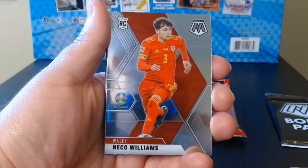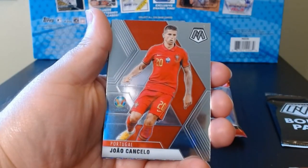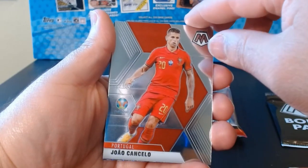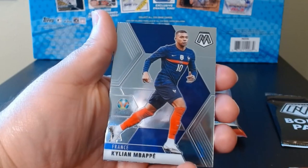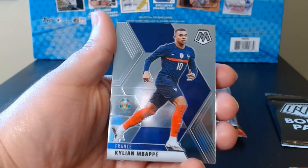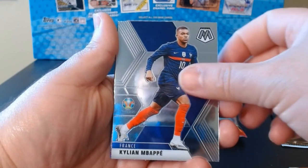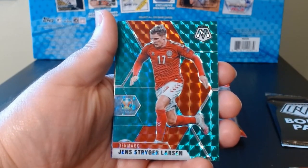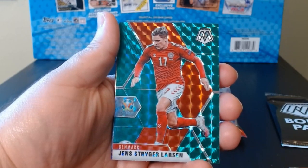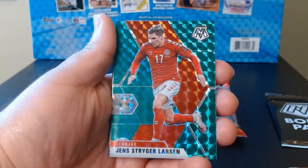Zaniolo from Italy — these are always so shiny but I think that makes them a little bit difficult to grade. From Wales, Nico Williams. Joao Cancello. Let's see what inserts they have here. Hey — Mbappe! Even if it's a base Mbappe, we will take that — Kylian Mbappe.